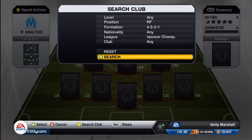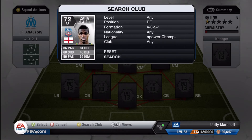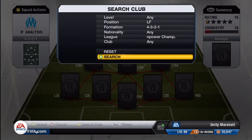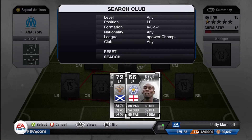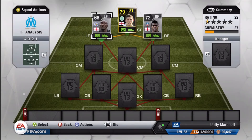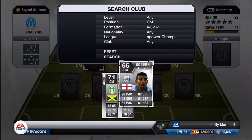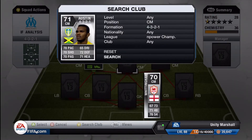Wilfried Zaha is right forward — very, very good in this game, I definitely recommend him. At left forward we've gone with Lloyd Dyer of Leicester City simply to get 99 chemistry and a nine player chemistry. Into the midfield, we have Goburn, Wittenham, and Austin — basically superb, all of them in the Championship.